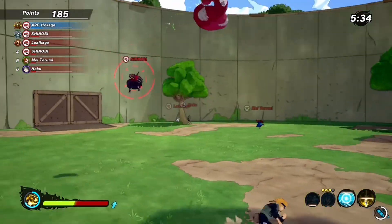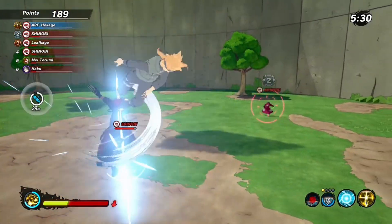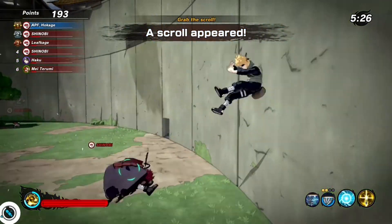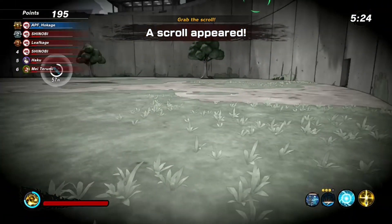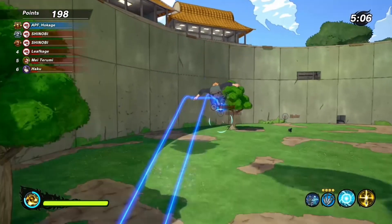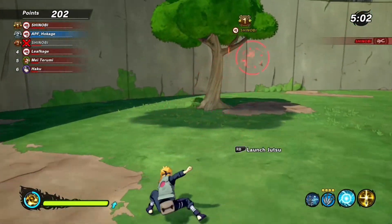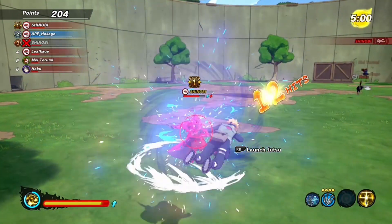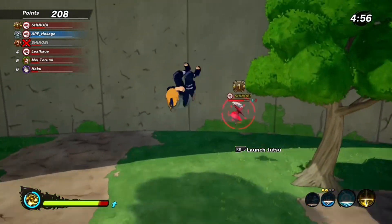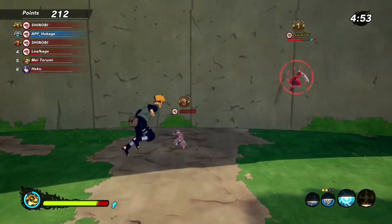We get out of that with the Flying Raijin, then hit a substitution because another guy decides to join in. Their name is Bo Shinobi — that is crazy. He's so weak, but I got caught in the blender. His name shows as Rose Warrior too — why does he have two different names? Coming back, I hit him with the Rasengan. Now we're on his ass.